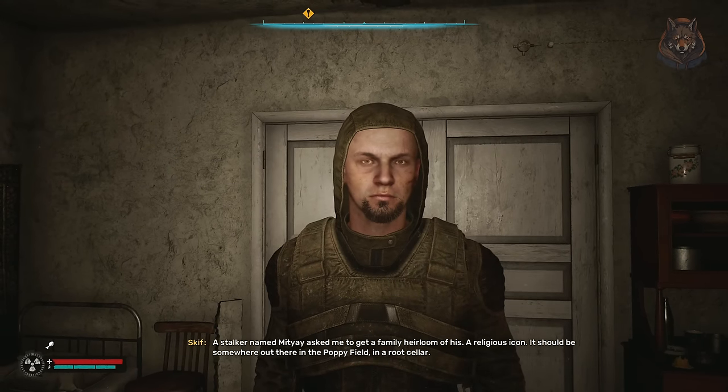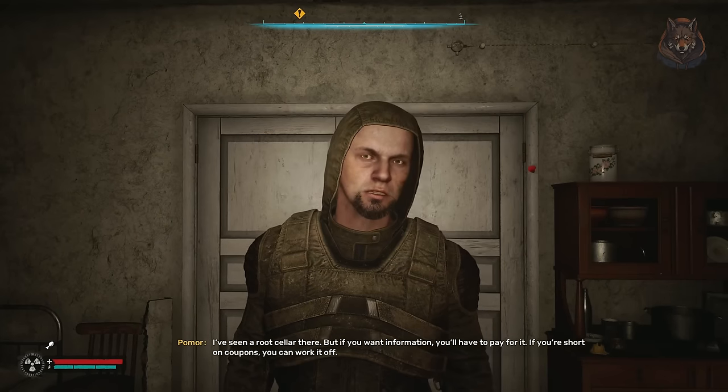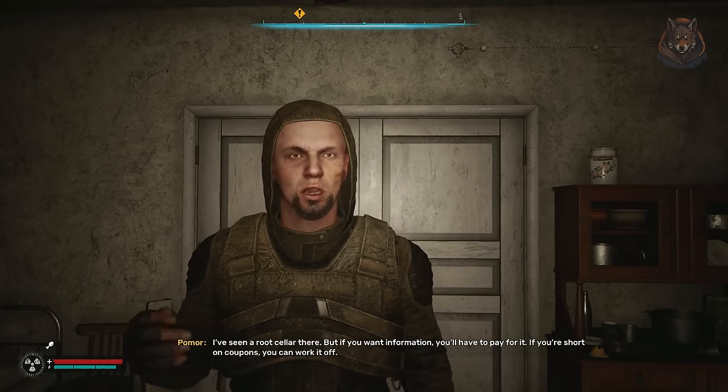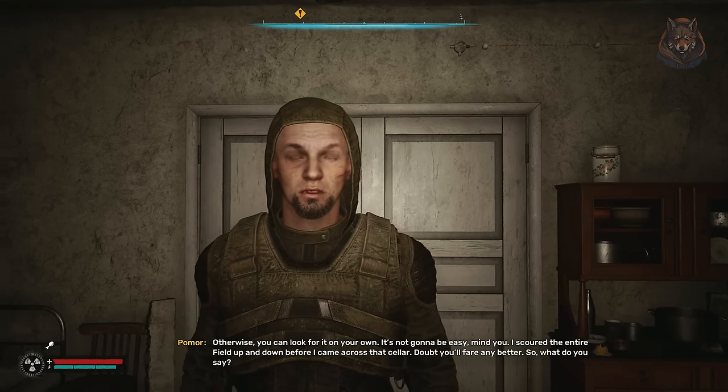To help you out, you can talk to Pomor who is in a shack next to the field. He will give you the location for 2000 coupons, or you can help him with a quest in order to find different gear and loot in the poppy field in exchange for the location.